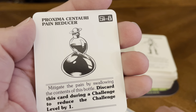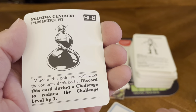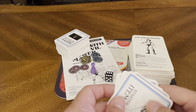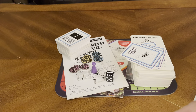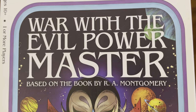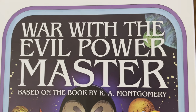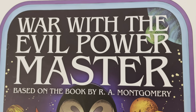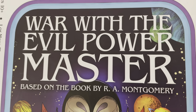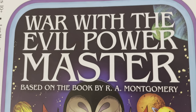Proxima Centauri Pain Reducer — discard during a challenge to reduce the challenge level by one. And there you have it — that's everything included in the box for Choose Your Own Adventure: War with the Evil Power Master, based on the book by R.A. Montgomery, a cooperative adventure game by Prospero Hall. Thank you for joining us for this unboxing. Be safe, be well. If you enjoyed the video, please give us a like, leave a comment below, and subscribe so you know when we release additional unboxing videos. Again, thank you — be safe, be well, and enjoy the remainder of your day.